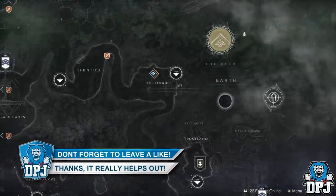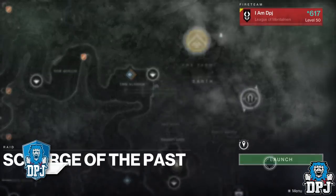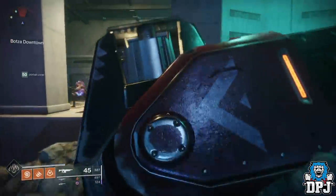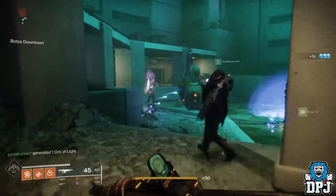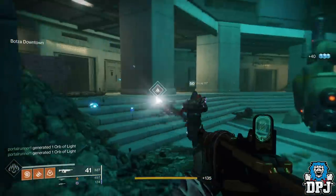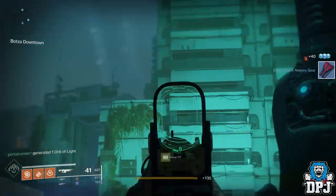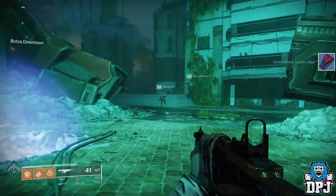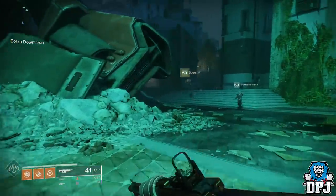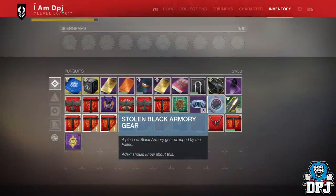You need to load into the new raid upon the EDZ. Once you have passed the landing area of this raid, either in a team or solo, you have to find a stolen Black Armory item. These can drop from any enemy within the first part of this raid activity and drop completely at random. Kill what you can, and if all enemies are dead and you still haven't got one, simply reload the raid and repeat until you get it to drop.